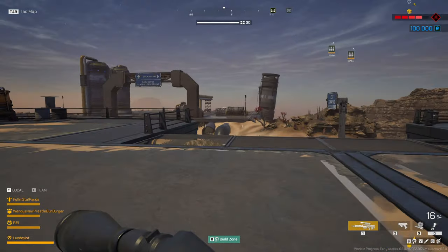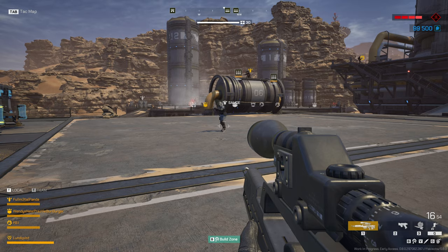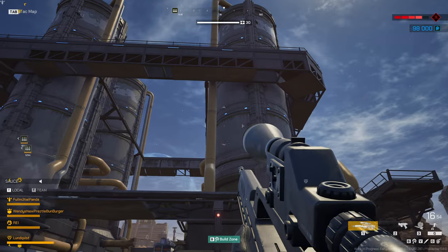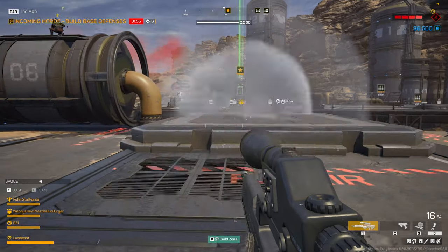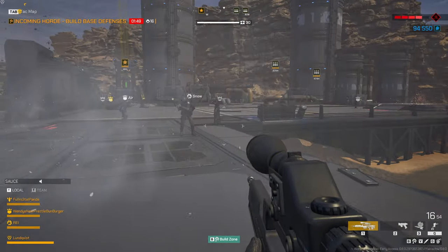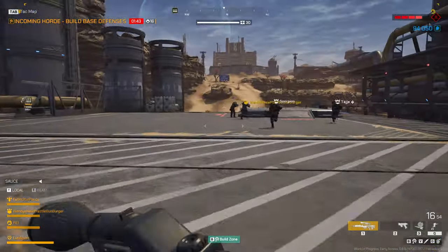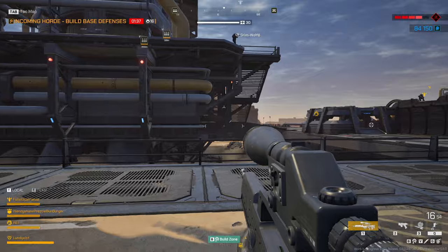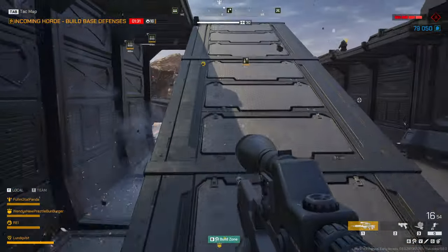This is Vulture 1 — I have a lock on your base location, inbound with the payload. Clear the drop zone. I wonder if we can get up there; it might be tricky. Our main concern is going to be getting our reloads, because we're gonna need them. Looks like someone got a carrier wave all across the attack channel. Grim Wolf is up there, so I think we can probably try and get up there as well — support our fellow sniper.